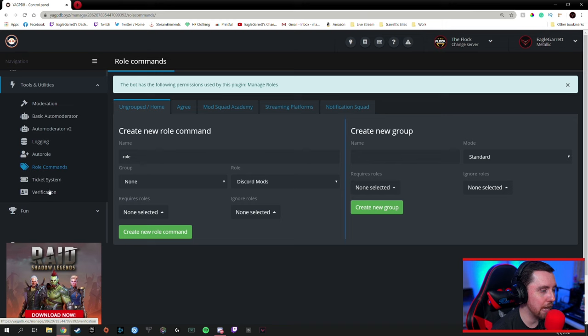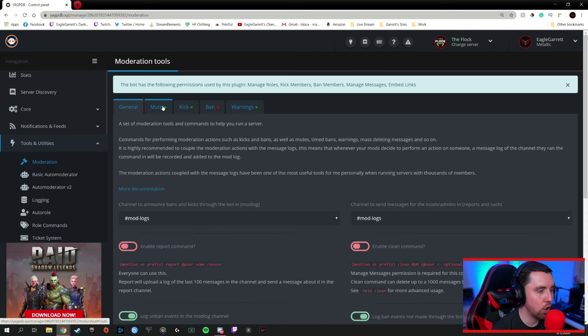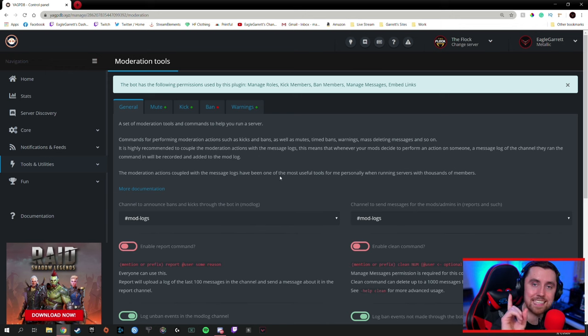YAGPDB also has a ticketing system — if you want to set up a support channel where people can submit a ticket for help, you can set that up. It's also got moderation tools: under the moderator section, you can set all your different settings for warnings, kicks, mutes, and even bans. You can set up keywords that you don't want people to use, and those will be blocked from your Discord. YAGPDB is a fantastic bot — definitely check it out, add it to your server, and check out those other videos on how to set up role reactions to get your server started. YAGPDB is definitely my number one recommendation for bots you need in your Discord server.